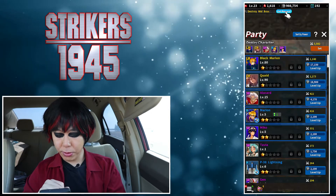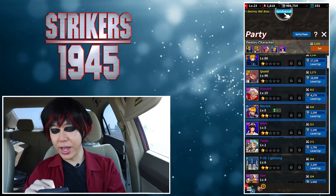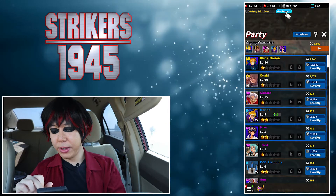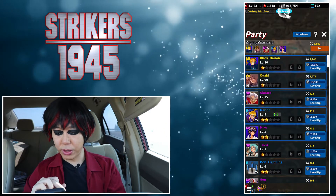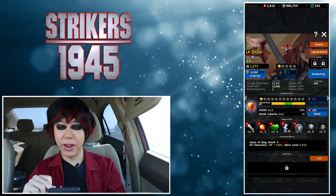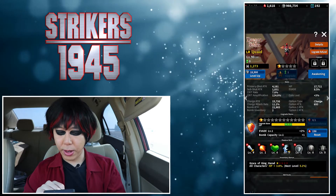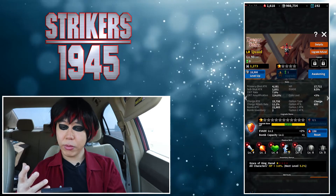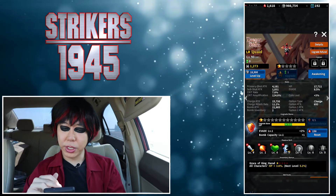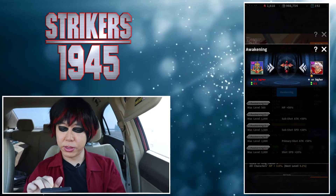In the party screen you can level up your characters — Quade is level 90, Black Marion is level 80. Clicking on Quade, you can also upgrade characters using upgrade stones. My upgrade stone XP is currently maxed. If you pull the right upgrade stone you can immediately make your character stronger. You can also do an awakening if you meet the requirements.